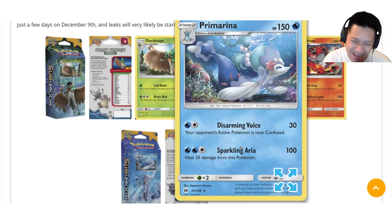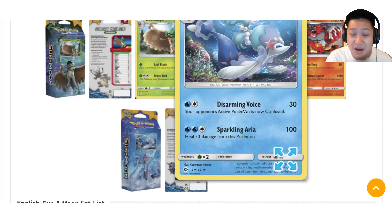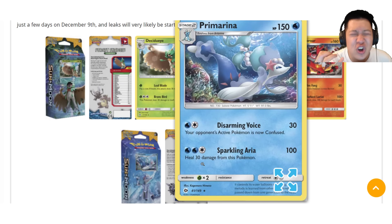The last card is Primarina. I really love Primarina. Charming Voice always confuses — always puts a condition where they have a half chance to miss. That can be a game changer, especially when it blocks a powerful attack. Sparkling Aria, just like Incineroar, has 100 base damage. It does a bit of healing itself — 30 damage added with Rough Seas.